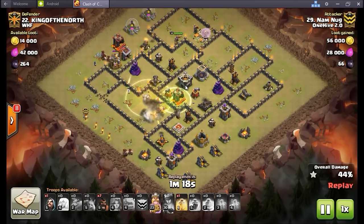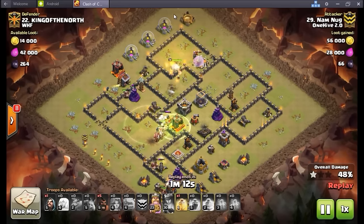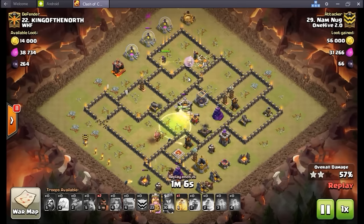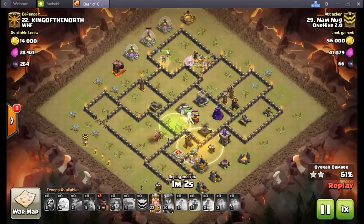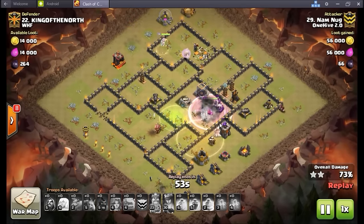Jump spell goes down, heal spell is down — these valks are not going to get touched, moving right into the core. Making note that the queen was standing right there and could have just followed the cleanup around the base, but it worked out really nicely that she broke into the wall — she ended up being in range of the expo and took it out for the troops in the core, otherwise it would have been targeting them. Still does the same cleanup work on the outside — really really beneficial that she broke in there.